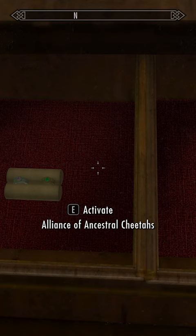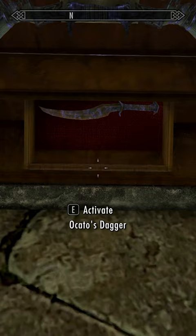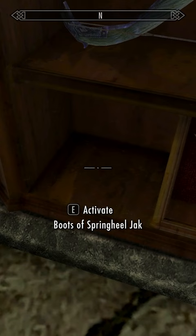The Ancient Redguard clothes, the Bow of Forgotten Chaos, Okato's Dagger Withdrawal, the Ancient Redguard boots, and finally the Boots of Springheel Jack. Nice — looks pretty good!